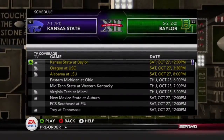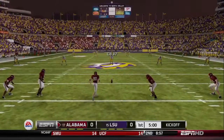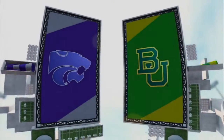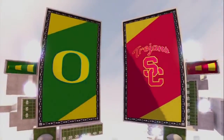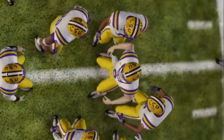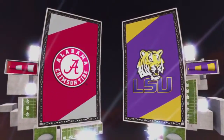Here, you will have the ability to select three separate games at three separate times to get a feel for how the events of the day might play out in your own Dynasty experience. You'll be able to play the following games: at noon, Kansas State takes on Baylor; at 3:30, the Oregon Ducks travel to L.A. to take on USC; and finally, the rubber match from the 2011 BCS title game as Alabama travels to Death Valley to face LSU at 8 p.m.